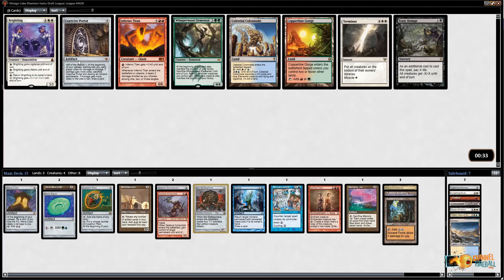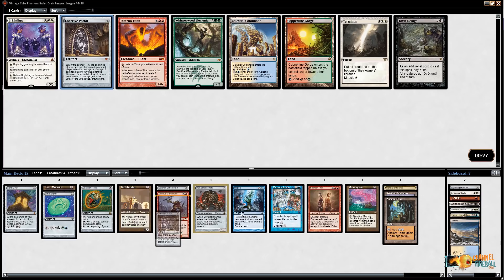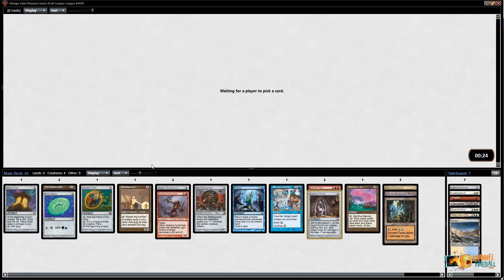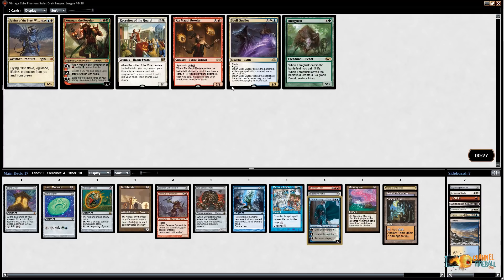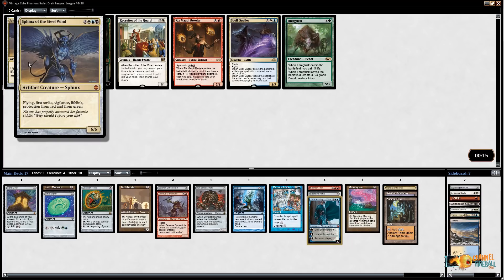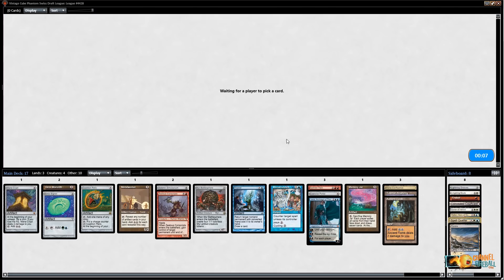Let's put my mana fixing over here and see what we've got. This deck has two somewhat disjointed themes and could use a little help. Coercive Portal is nice — basically this is a lot of words to say 'you draw two cards a turn.' I like Inferno Titan, but I need artifacts. Jace is fine — I'll take Jace. I could take Spell Queller here if I'm splashing white. There's also Sphinx of the Steel Wind if I pick up Tinker. I think I'll take Spell Queller — there's a chance I end up not playing the whole Twin thing.